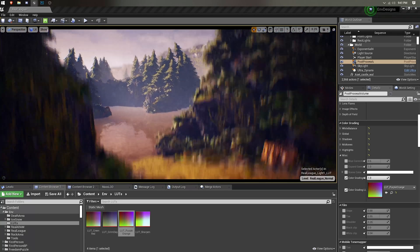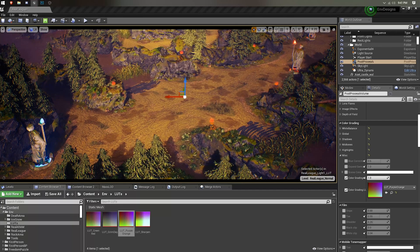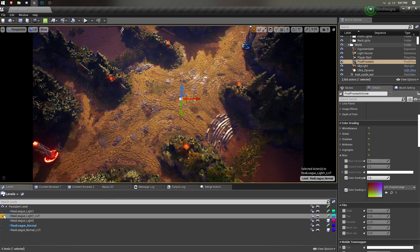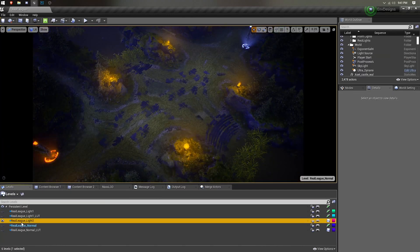Once I got the fantasy lighting, I went on to adjusting it further with look-up tables. I played around with a grim dark look, as well as recolorizing it to purple and orange. This is where you'll discover more interesting lighting scenarios than you'd previously planned. Don't be afraid of change.